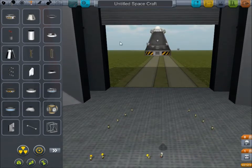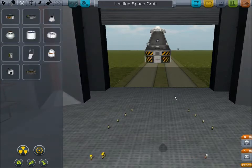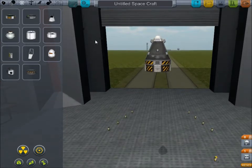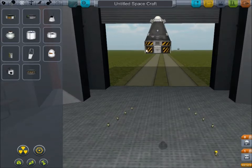That top bit will break off and we'll be safely returning. Now you want to stick something underneath called an advanced SAS module. This thing is brilliant — it lets you control the spacecraft much better and allows it to hold its position as well. It basically puts some effort into controlling the spacecraft rather than having it flying around like a chicken with its head cut off in space. It's up there in the little control tab.